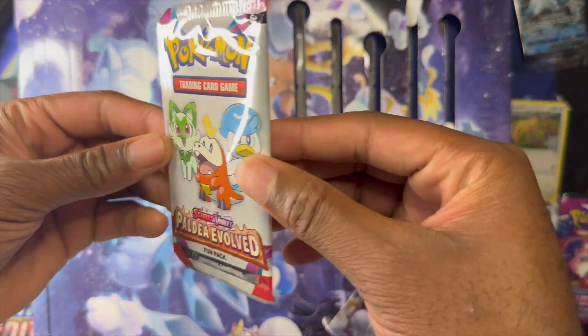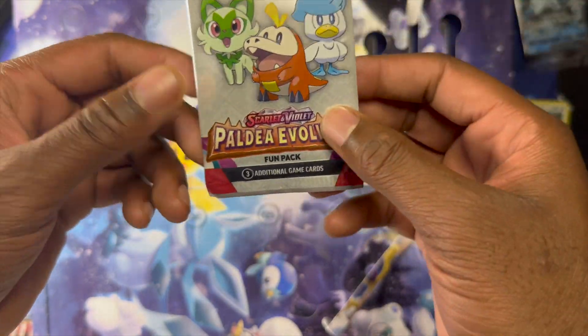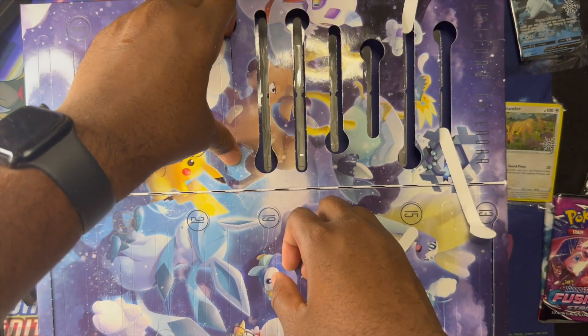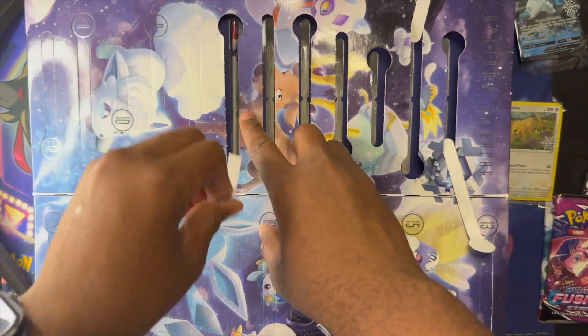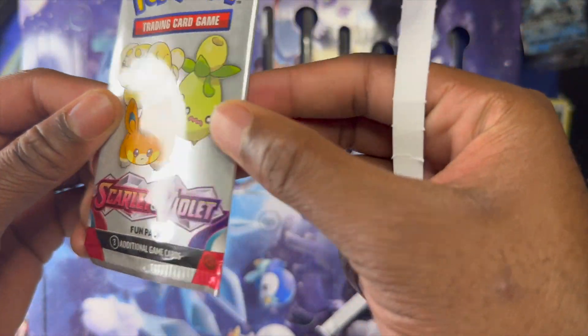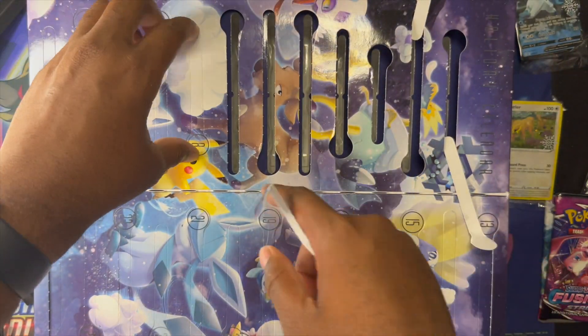This is one of the fun packs - I've never seen one before. There are three cards in it: one reverse holo and two regular cards. You can't pull anything valuable out of them. They are called Fun Packs, three cards each, so we'll put those over there.